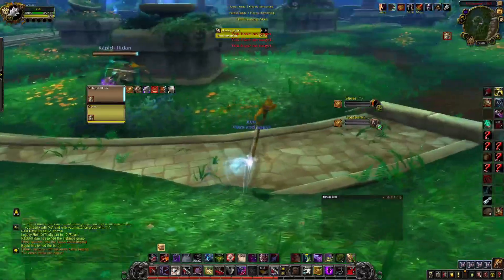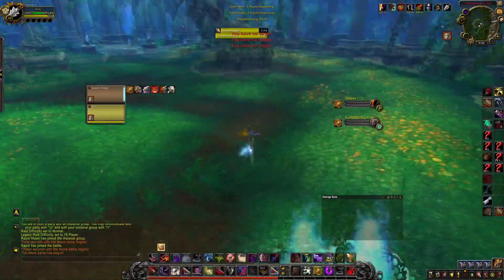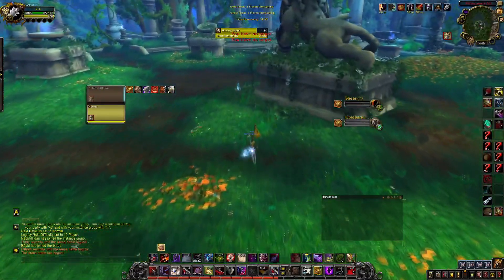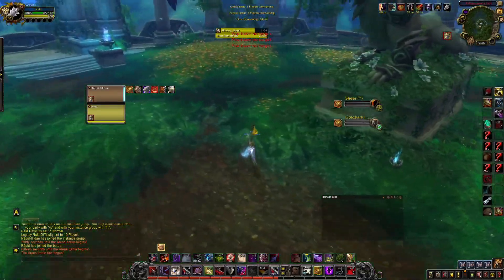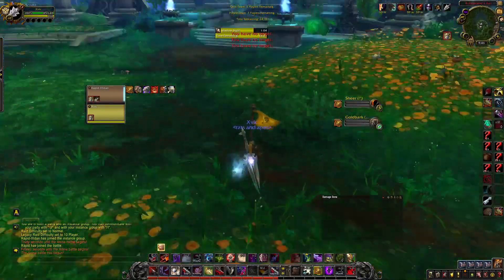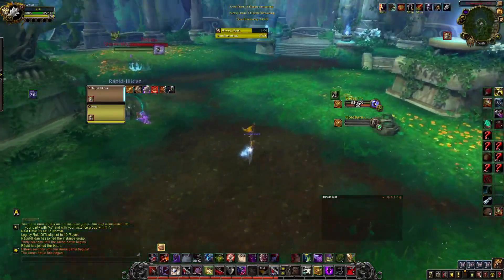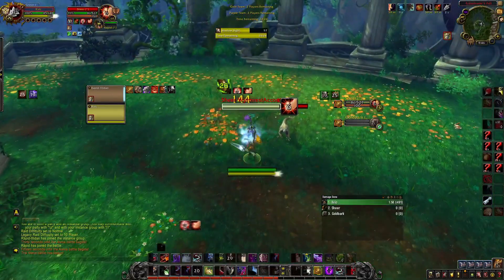What we're going to do is bait trinket with our Minigo, which is Shadow Dance, our Orc racial, and Symbols of Death — all combined will get trinket. My warrior is going to open; he traps right here, so all my warrior has to do is reflect the trap to open on the hunter. He runs into the trap with reflect, and we get the opener we wanted.